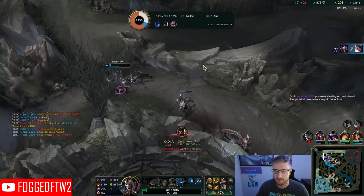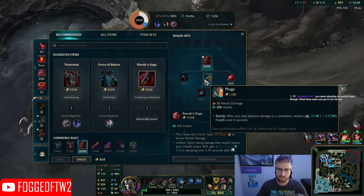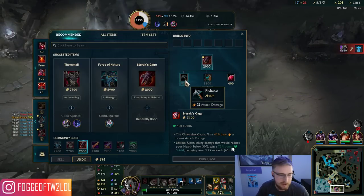Nice, good pick — got Nocturne. Samira almost killed them both. I'm going to go Pickaxe here. I think if I had Sterak's there, I'd actually just kill them all.